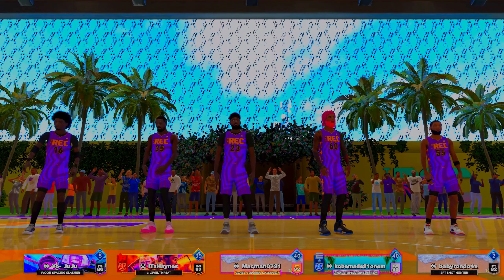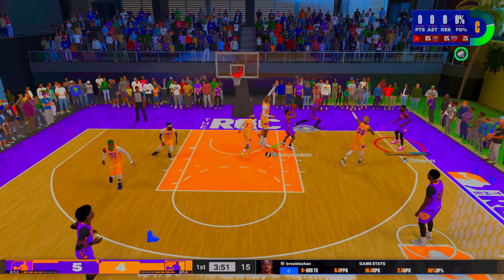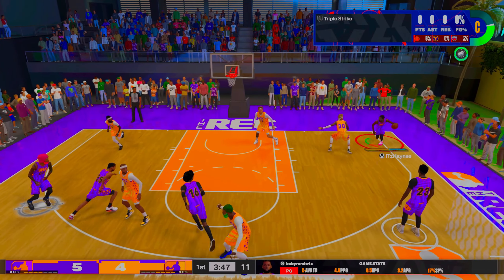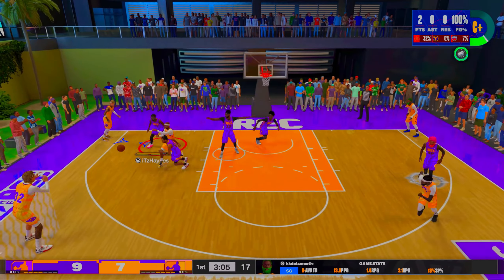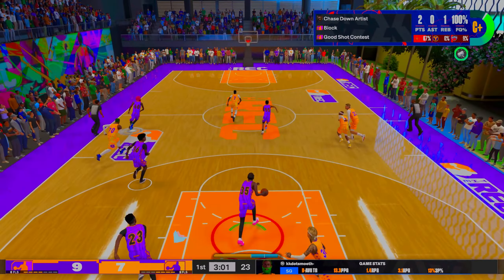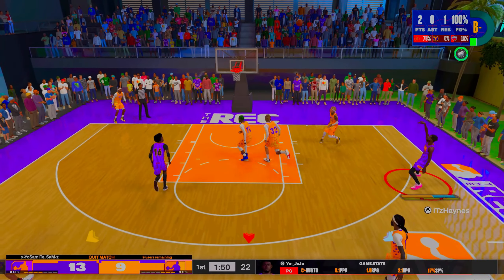We're in random rec now. The rec looks so good — loving the new rec, you can make out the palm trees in the background. The build is six foot nine but it gets a bucket. We got that Kobe Bryant dribble pull-up — it is so smooth. We got that mini magician on Hall of Fame. The build plays defense and gets that chase-down block.